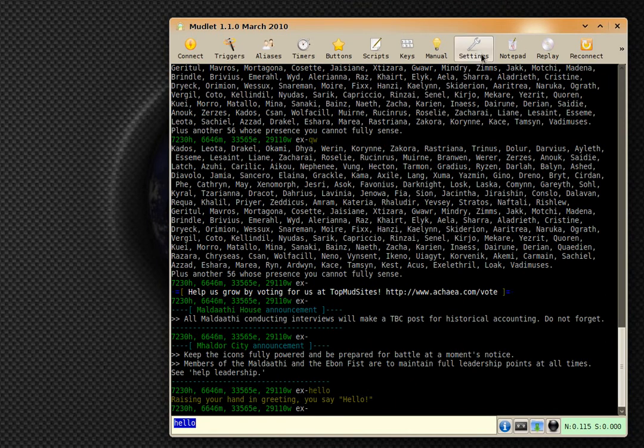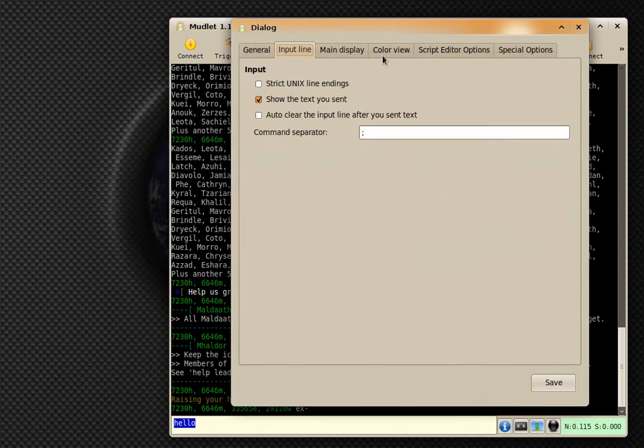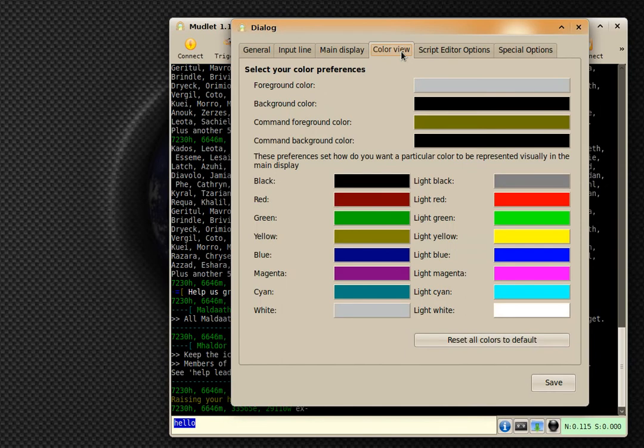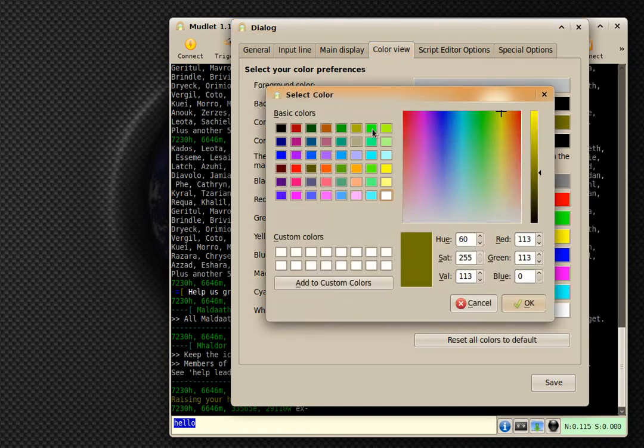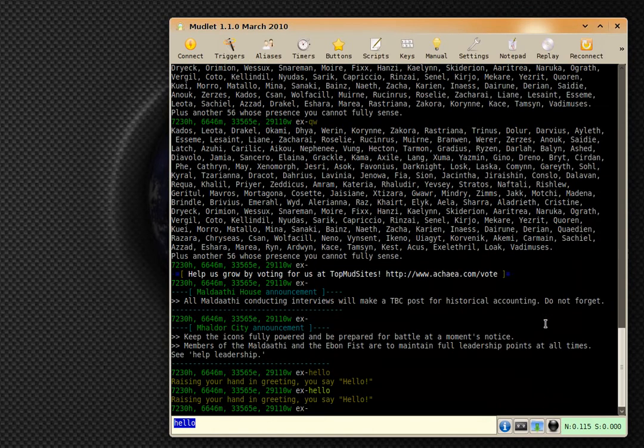It changed because you can now customize it in settings. If you go to settings, you can go to color view — command background color, command forward background. If you want to set it back to yellow, you can just click here, select any yellow you'd like, and save. And there we go — nice yellow color.